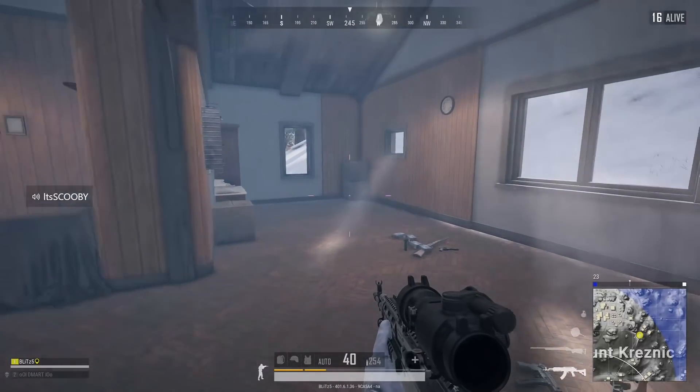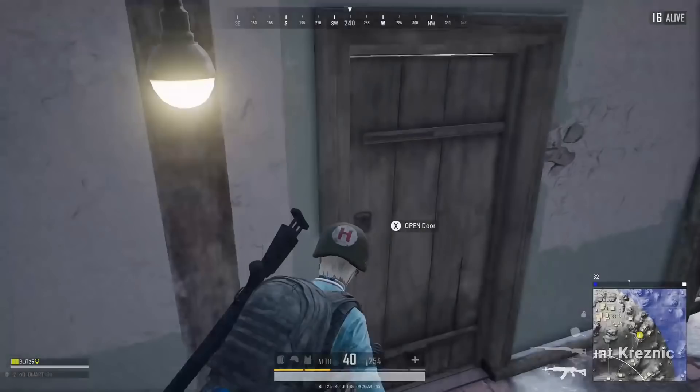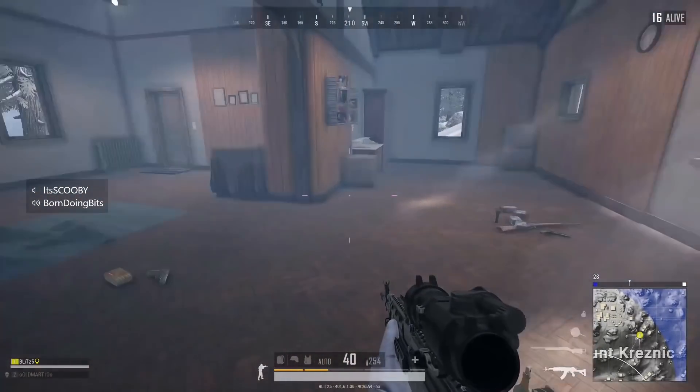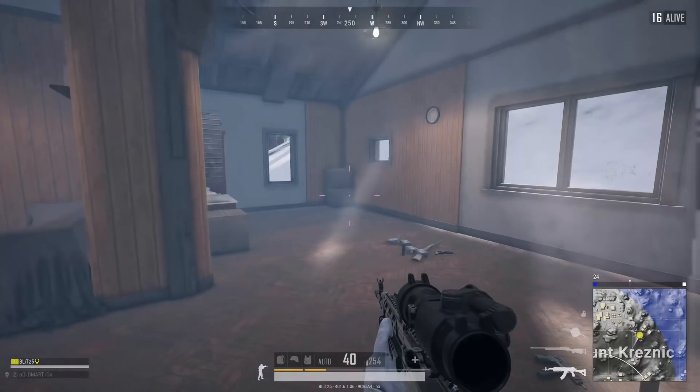The first example is when you walk into this building, you can immediately see that the entire inside seems to have kind of a glare or a haze. When you look over to the side, you'll see that you can actually see the rays of light coming through the window. This is obviously an intentional change in the game, and it makes the game feel a little bit more realistic.